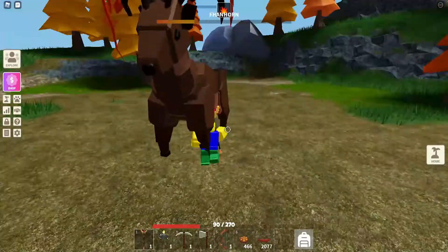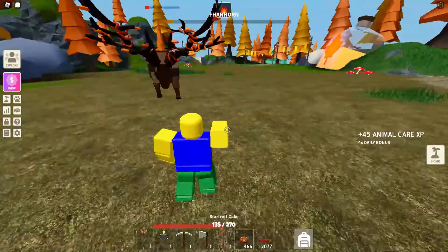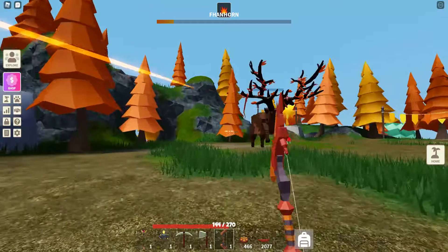Now if he runs away, that's when you're going to use your bow if you brought one. We're just going to snipe him from afar so that way we can do a little bit of damage.